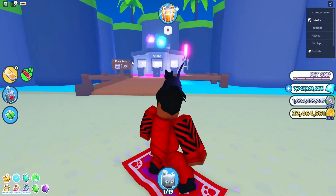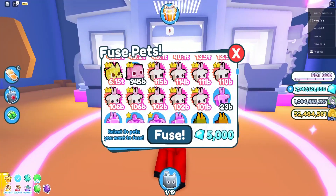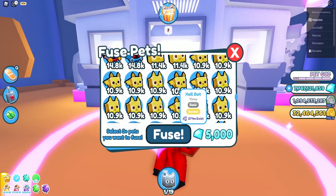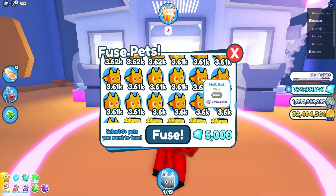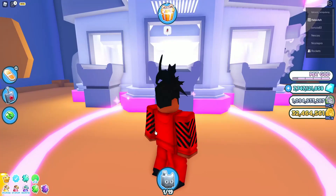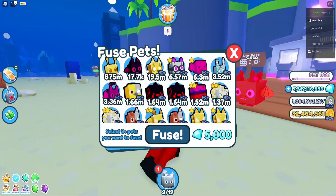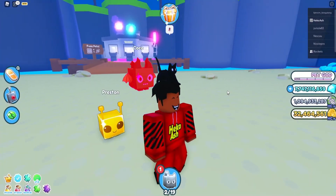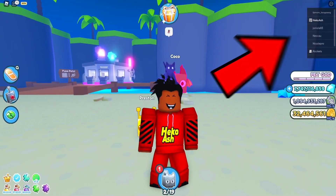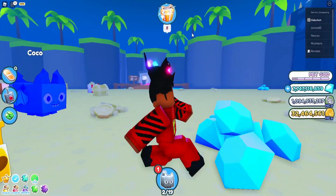The fourth tip is to fuse your pets. When you fuse a pet, it gives you a pet that is two or even three times better than what you just used. We have these pets that do 10k damage, and if you fuse them it should give us a pet that does 17k. These are not the best pets to fuse though — there's a whole video on the best fusing method, so go watch it, it's linked at the top of the screen.